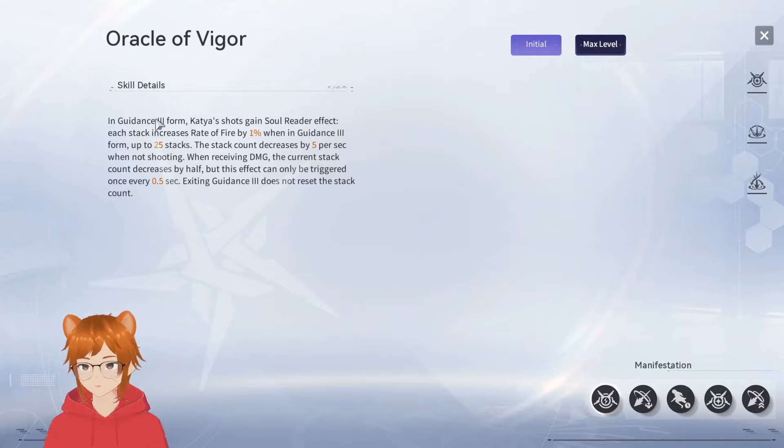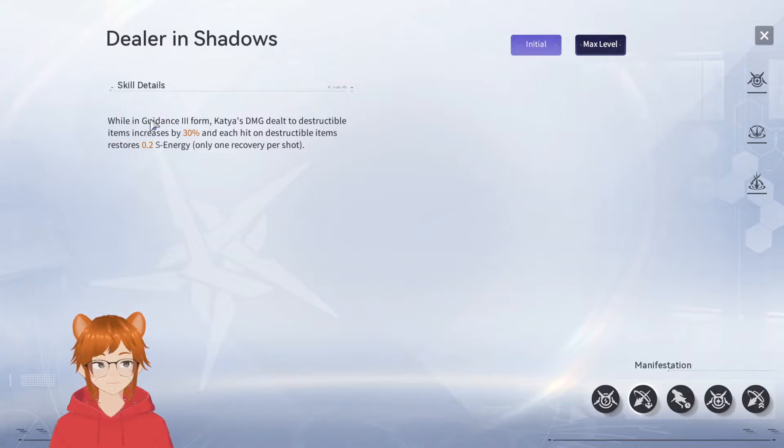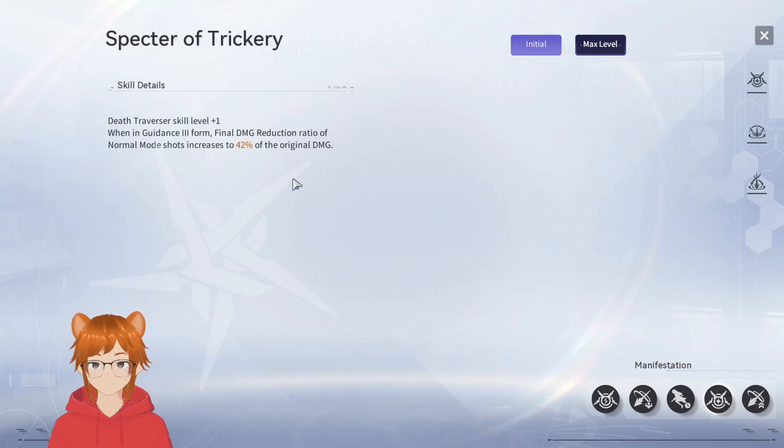Now let's look at manifestations. Oracle of Vigor at M1: in Guidance Three form, Katya's shots gain Soul Reader effect — each stack increases rate of fire by 1%. When receiving damage, the current stack count decreases by half, but this effect triggers only once. Exiting Guidance Three does not reset the stack count. At M2, while in Guidance Three form, Katya's damage dealt is increased. On destructible items you gain 0.2s energy — only one per instance. Stamina cost of dodges goes down, and the stats won't decrease for three seconds after a dodge.